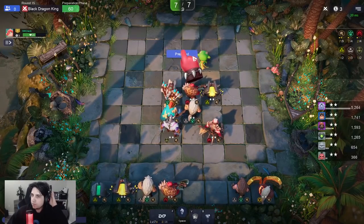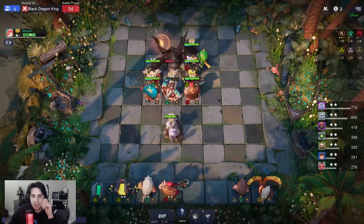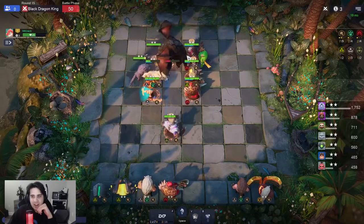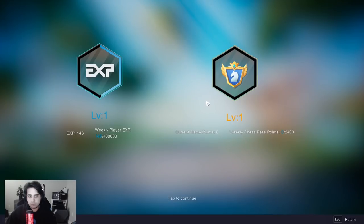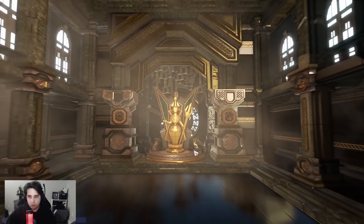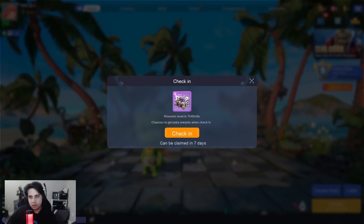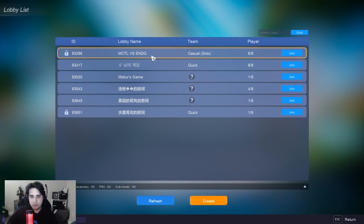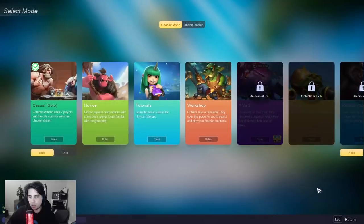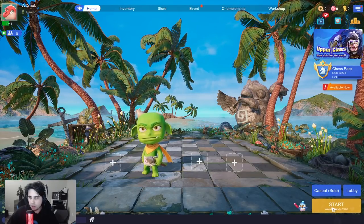Let's try this type of setup. You can definitely beat the Black Dragon King, right? Yeah, we got it! We don't really know about items from that. Join the lobby — what's casual solo? Yeah, let's do casual solo. So we don't know much about the items. All right, here we go — our first official game.